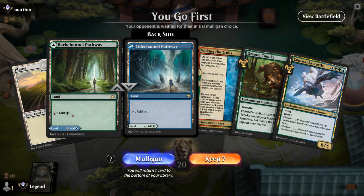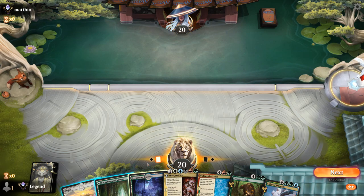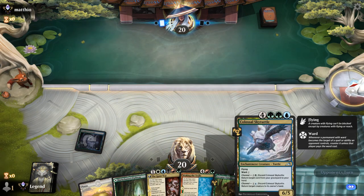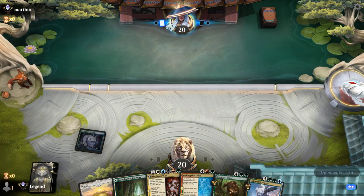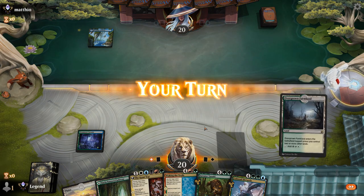We're on the play. Hand looks keepable — would love to find a discard outlet. Turn two we could channel Turtle as interaction, turn three Tanuki probably gets red or white mana. We do have two Plains in the deck so we have a second one to potentially search up. Opponent appears to be on blue-red.